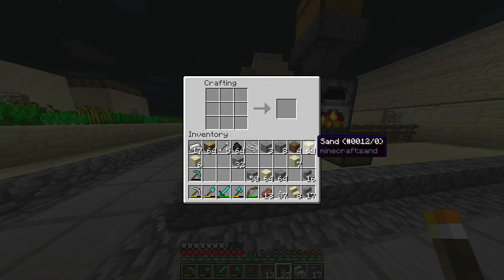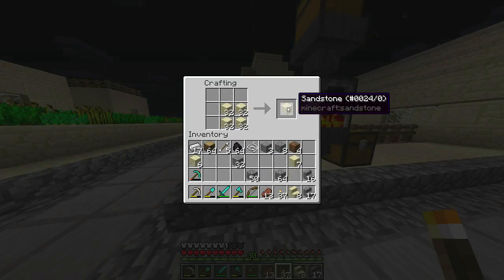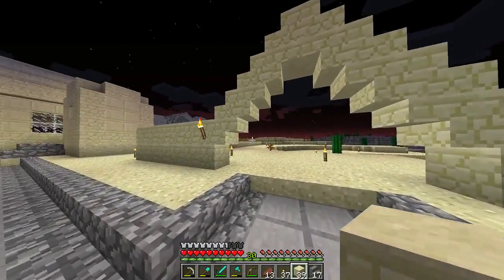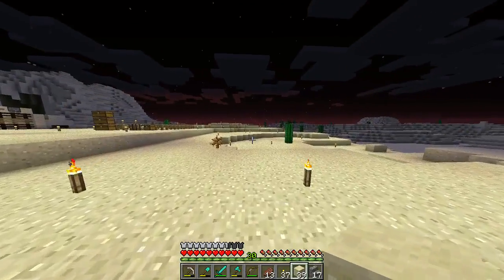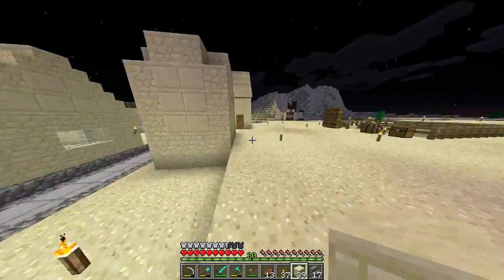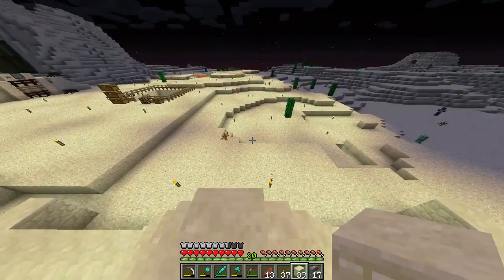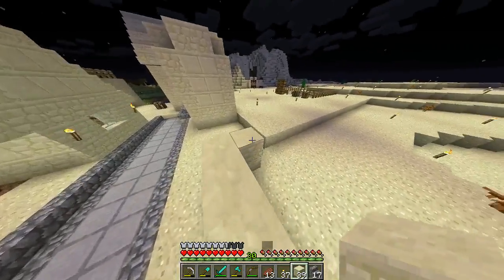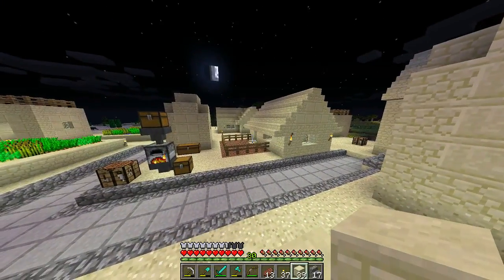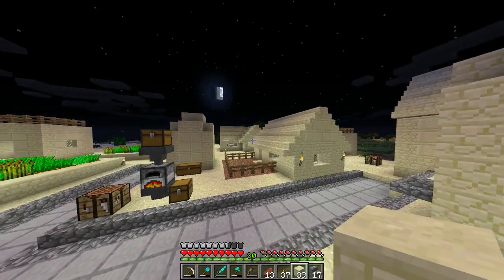Let's light up the place a little bit — we don't want any mobs spawning around here. We have 39 pieces of sandstone. Every little town basically needs a church — just a simple church. So I think what we're gonna do is make a little area for a church for the town. Think of it as an old little town in the desert.